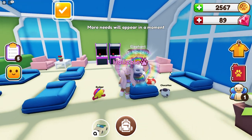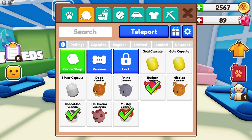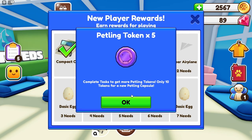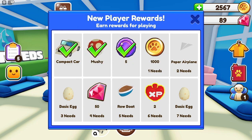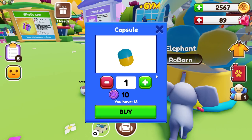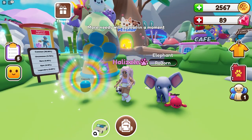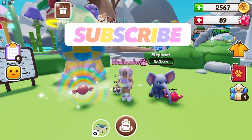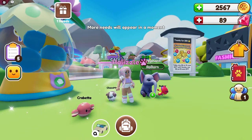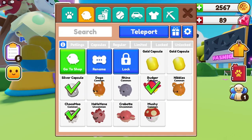So yes, it is just the pets that you can receive in the regular pet eggs. Complete tasks to get more petling tokens — only 10 tokens for a new petling capsule. Awesome! These move pretty fast. We have 13 now! Yes guys, we are growing our petling collection. I can't believe there are probably over 200 petlings. We got a crabbit! How cute.